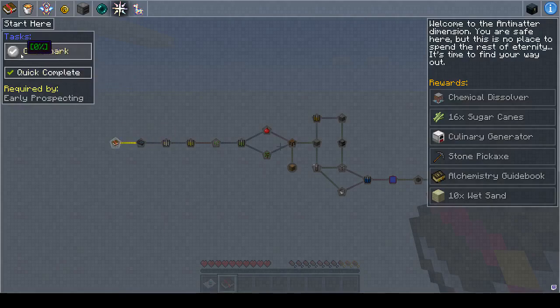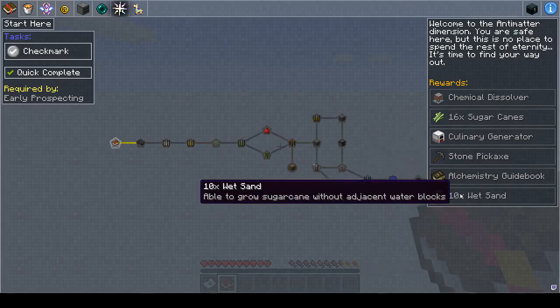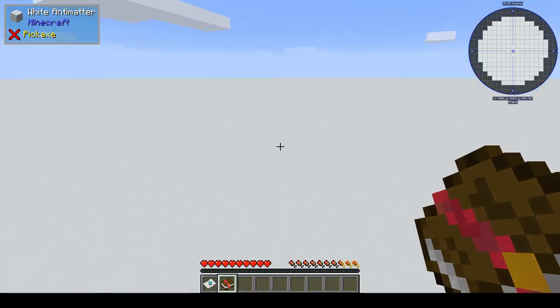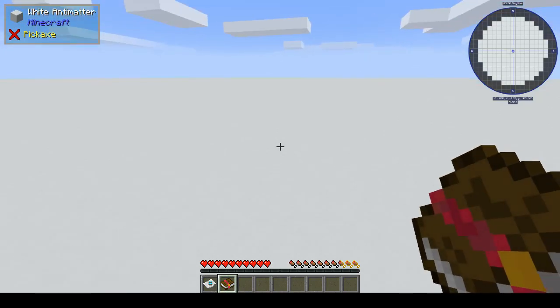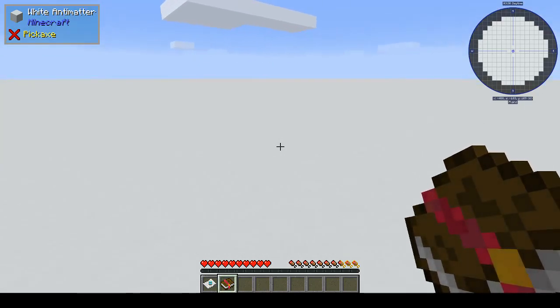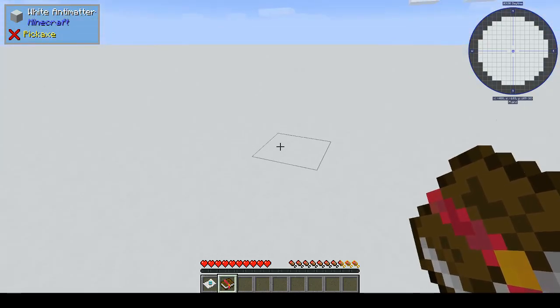If you scroll back out a little we have our first set of quests. 'Start here — welcome to the Anti-Matter Dimension. You are safe here but this is no place to spend the rest of eternity. It's time to find your way out.' You get these things as rewards: a chemical dissolver, sugar cane, culinary generator, stone pickaxe, anti-chemistry guidebook, and 10 wet sand. Basically you need chemistry in order to create things, and I do remember playing a pack like this back in the 1.7.10 days when I first started getting into modded Minecraft.